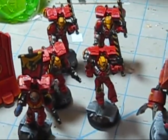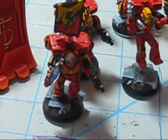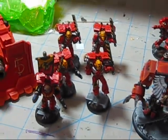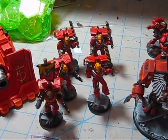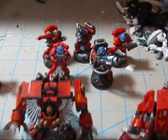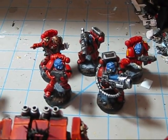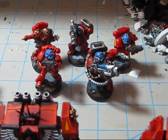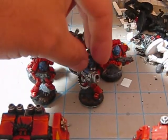5 man assault squad. The commander does have a power sword. I usually keep this squad behind to claim objectives late in the game. Back here is the first squad of a 10 man Devastator squad. This is a 5 man combat squad with a Laz Cannon and a Plasma Cannon.